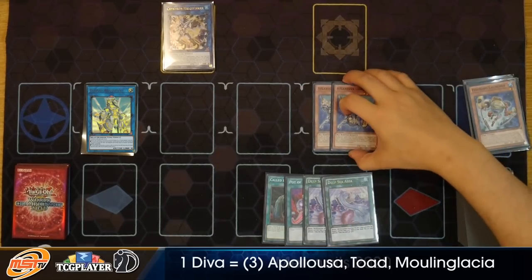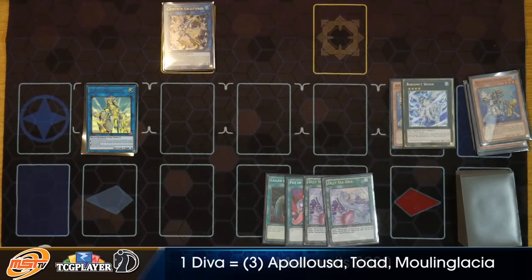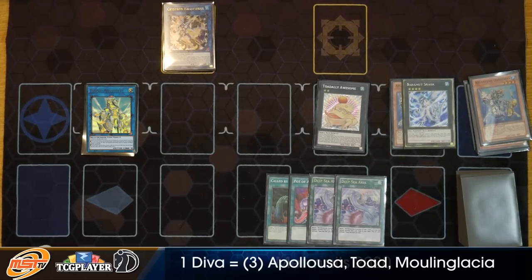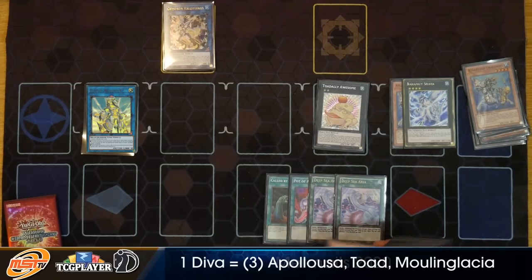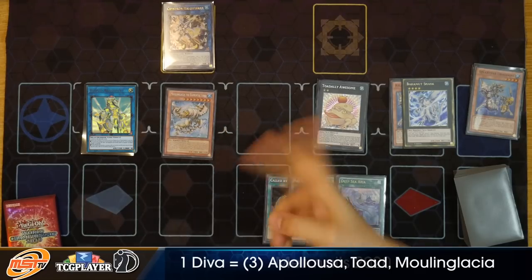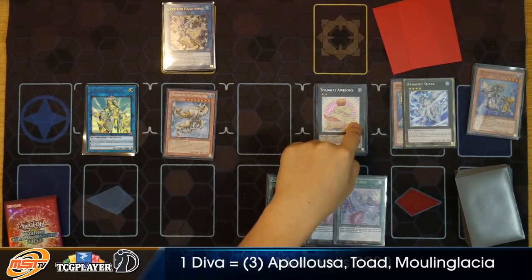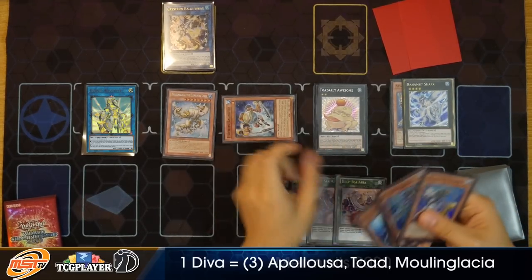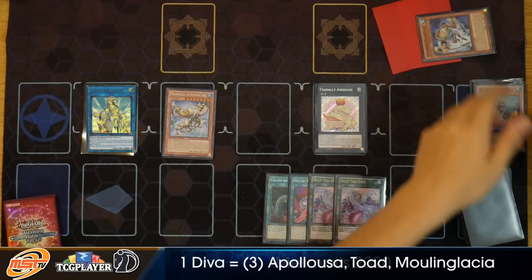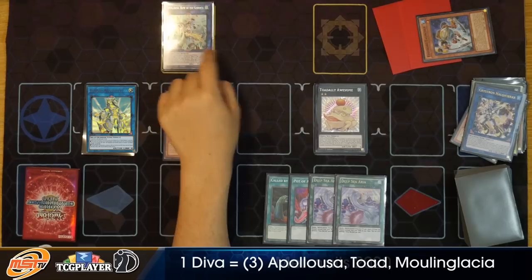With Halqifibrax onto the field, we're going to summon out our Fishborg, and with Fishborg we are going to link the two together and summon out Bujinki Ahashima. Whenever it's Link Summoned, you get to summon something from your hand with the same level as something in your graveyard. We have two Atlantean Dragoons — we're going to special summon both of these out. It has to get XYZ Summoned, and now we get to summon out Bahamut Shark. With Bahamut Shark, we can detach the Atlantean Dragoons and summon our Toadally Awesome. Atlantean Dragoons is going to activate and with Atlantean Dragoons we add Moulin Glacia. Since we have exactly five waters in the graveyard, we're going to summon out Moulin Glacia — rip two cards out of your opponent's hand.